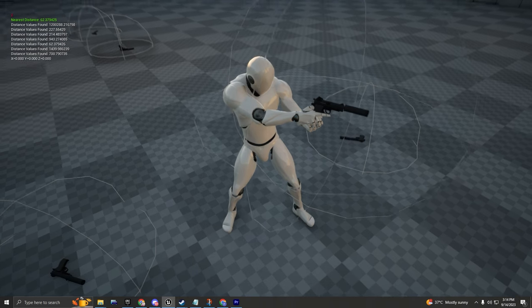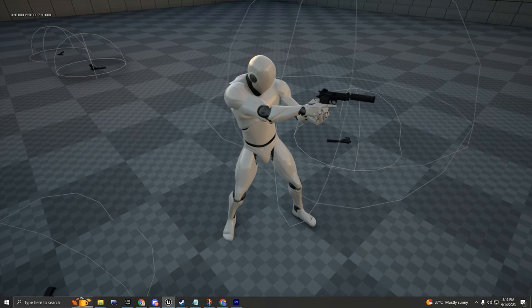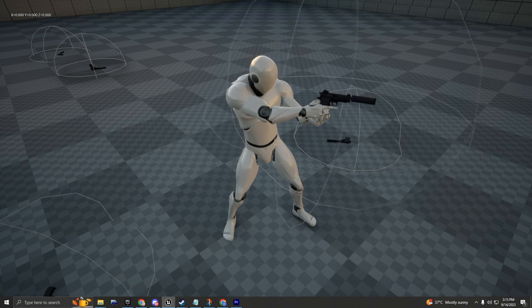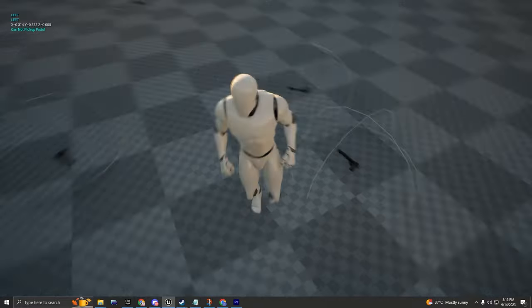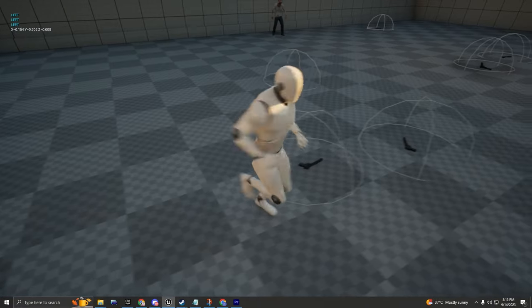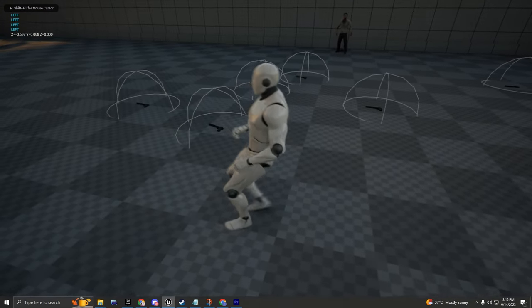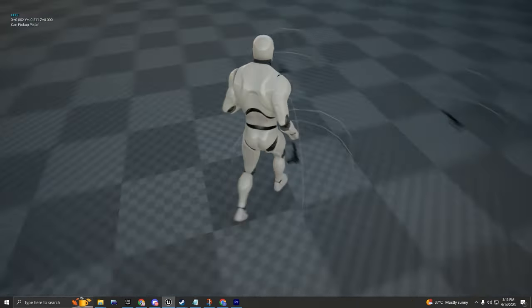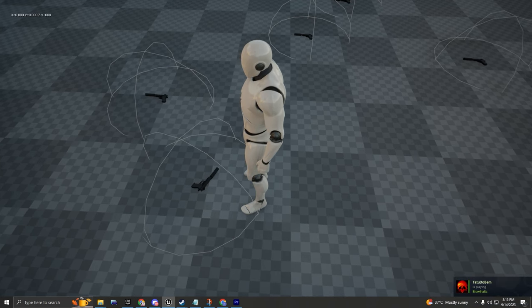It's going to get the distance of all pistols relative to the character, save that indexed, and allow the character to pick up that specific pistol - the nearest pistol relative to the character's location. So at the end of the tutorial you're going to be able to pick up any pistol that you can basically just copy and duplicate. You're going to be able to make your character pick up multiple different pistols and pick up the nearest pistol relative to the character's location.